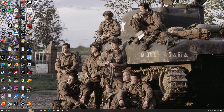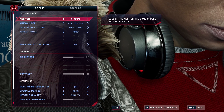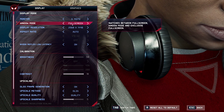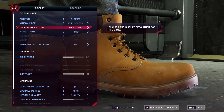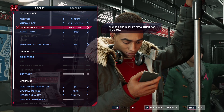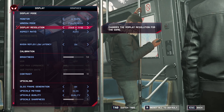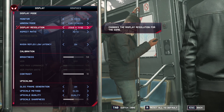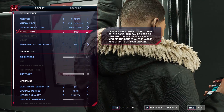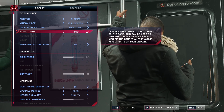Now let's go inside of the game. For the monitor, make sure you're using your main monitor. For window mode, it's super important to use Full Screen — don't use Borderless, as it causes stuttering in this game. For display resolution, I really recommend playing native: whether you have a 2K, 4K, or 1080p monitor, use the proper resolution. For aspect ratio, make sure it's set to auto and compatible with your screen.